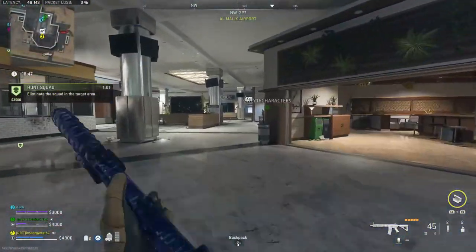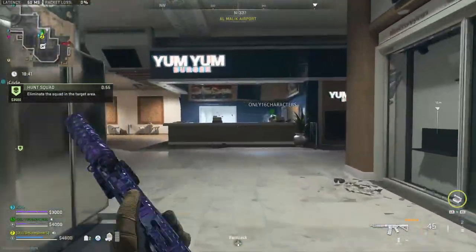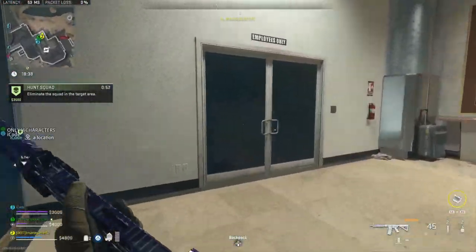Starting at the south entrance of the airport, keep running past all these shops and turn right at Yum Yum Burger. The airport maintenance room will be right here on your left.